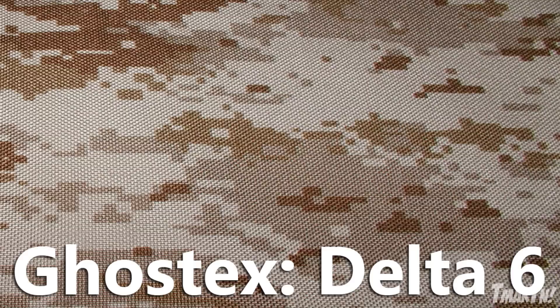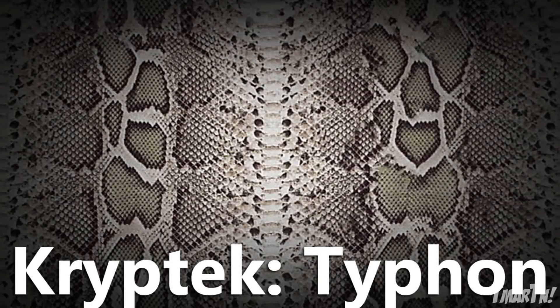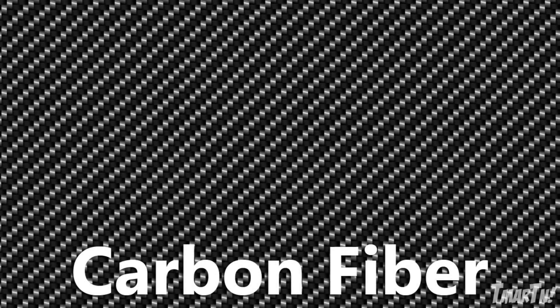Now we get into the very, very cool and very creative ones. The next one is Cryptek Typhon and yes, it's snake skin. This one is so cool — I absolutely love it and I think you guys will like it as well. The next one is even cooler: it's Carbon Fiber. This is probably one of my favorite camos in the game. It looks very good on a lot of the guns. Your gun just looks crazy with it on — it's got that diagonal pattern as you can see.